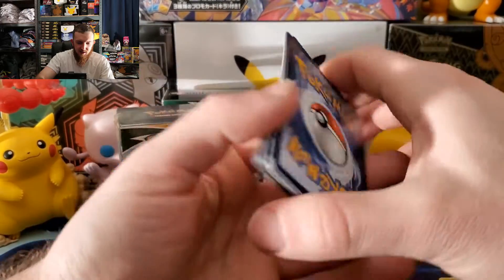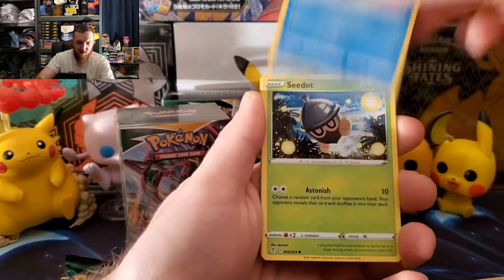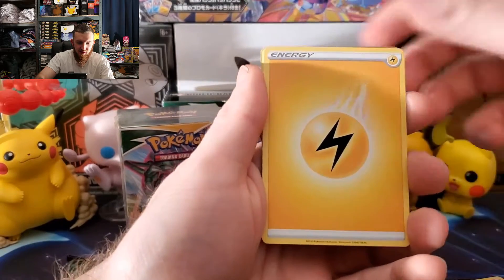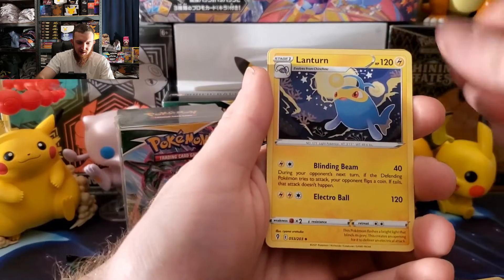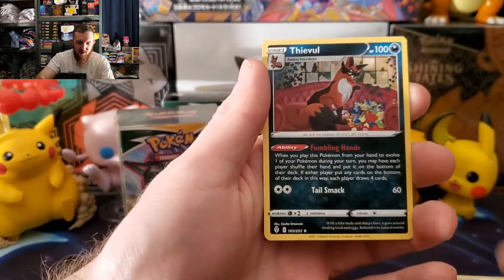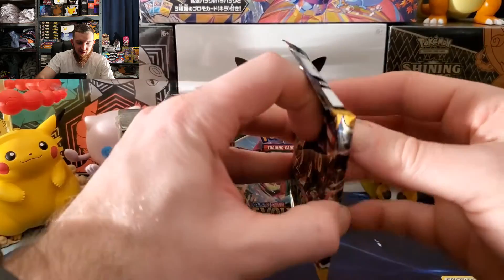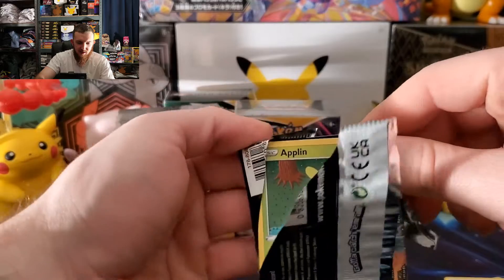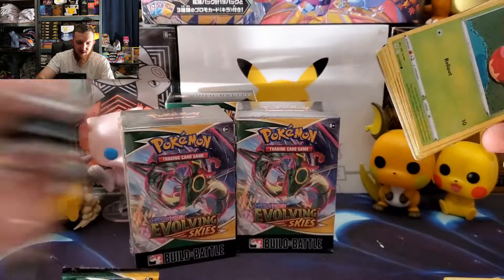Here we go — Luvdisc, Slowpoke, Flabébé energy, Fletchinder, Lantern, Treasure Energy, reverse Gordie, and a Flygon for the rare — a very common rare at that. Probably have at least 25 of those things.